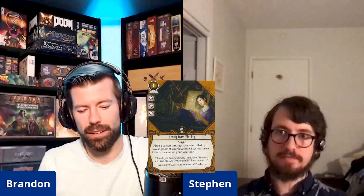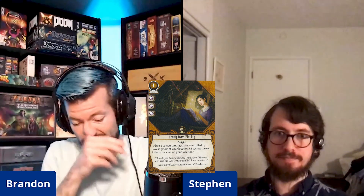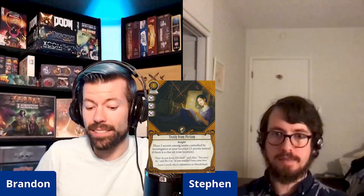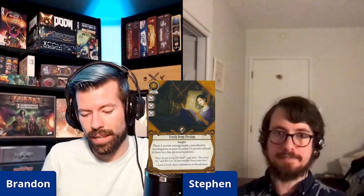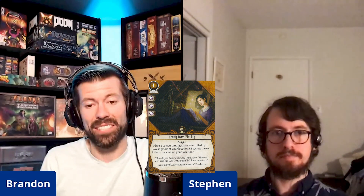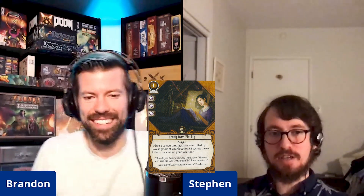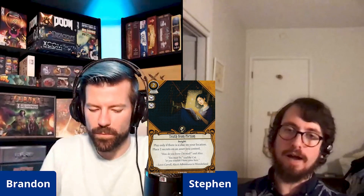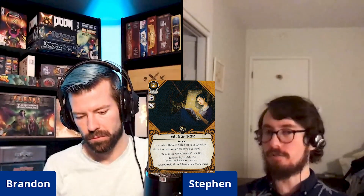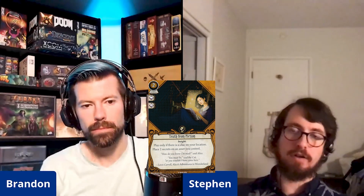That's all the Guardian content in the box. Next we have a Seeker card: Truth from Fiction level two. It's a one-cost Seeker event with three intellect icons — an insight. It places two secrets among assets controlled by investigators at your location, or three secrets if there's a clue on your location. The original cost two, had fewer icons, required a clue at your location, and only put two secrets on a single asset you control.